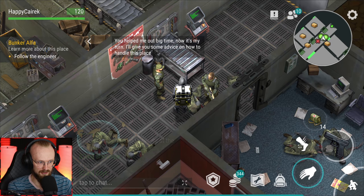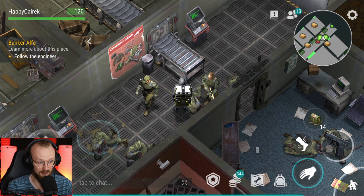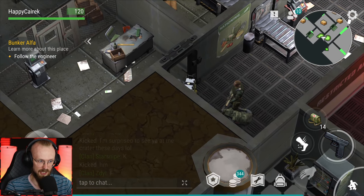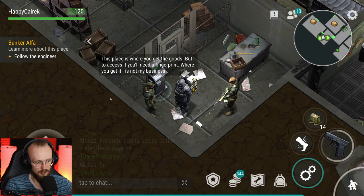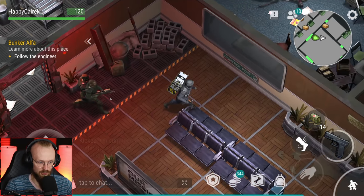'You helped me out big time, now it's my turn. I'll give you some advice on how to handle the things.' 'I'm not quite sure how this thing still works, but having a couple of coupons will help you score big time - you can find a bunch of them lying around in the bunker.' Follow the engineer - the guy's gonna help me out. Apparently this is a scammer - he's never gonna help us out. 'This place is where you get the goods, but to access it you'll need a fingerprint. Where do you get it? Not my business.' That's where you get a fingerprint - from a convoy event.